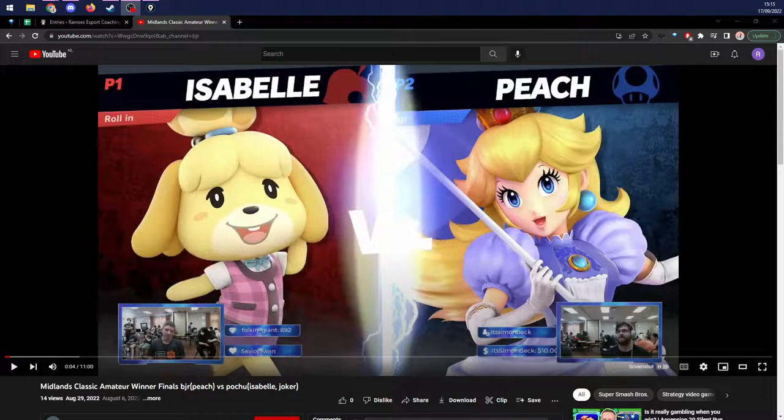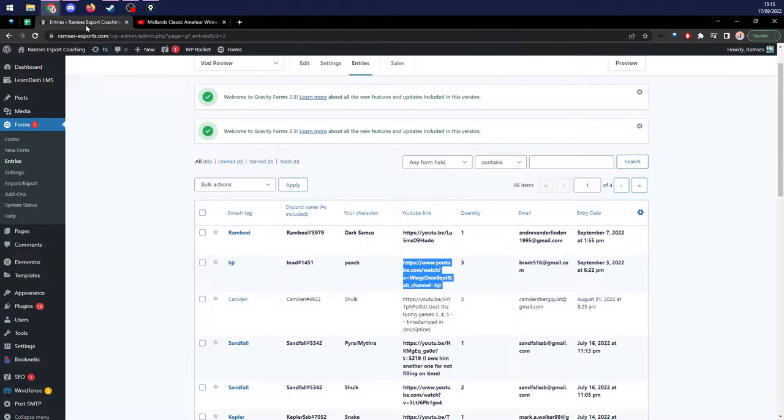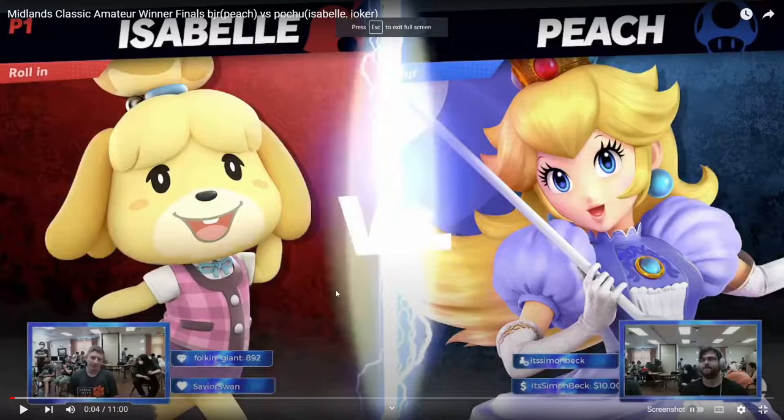Hey Brad, I'm going to be looking at some of your gameplay against Isabelle. It's three games of review, so that's what we're going to be doing. For review, what I like to do is I just like to take a look at some gameplay, get like a game, maybe half a game of gameplay in there, get an idea of what's going on, and then I review what we saw, and then from there we look at the rest of the game. So let's take a look at your set versus Pochu.